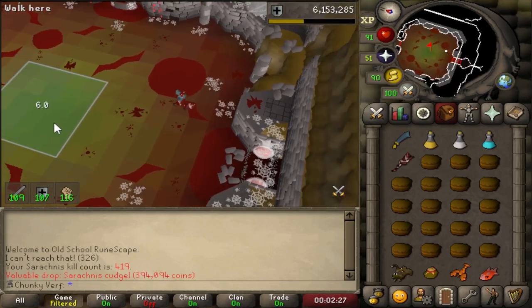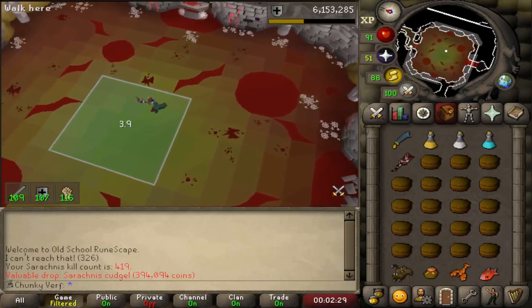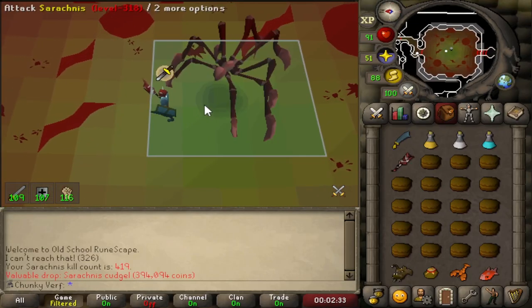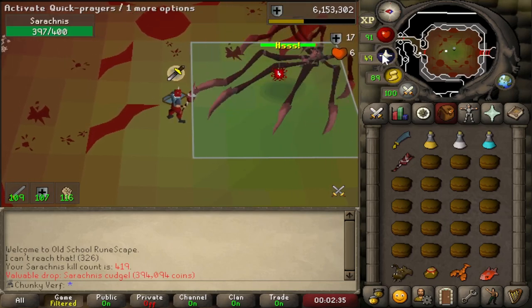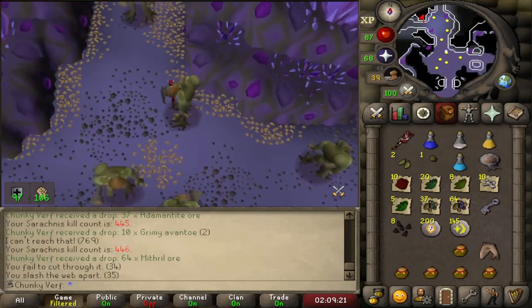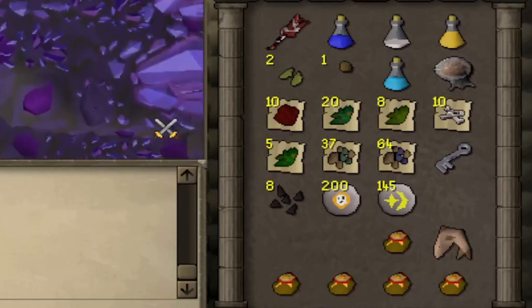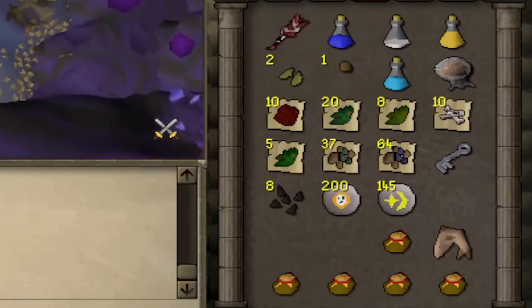What? Oh no way - yeah that's kind of cool. We got a second cudgel! Just finished a really long Serachnus trip - look at this inventory, what an absolute monster trip. So many great supplies.